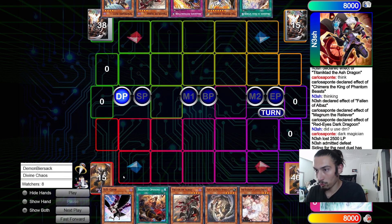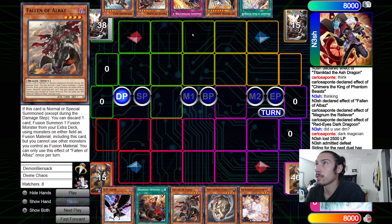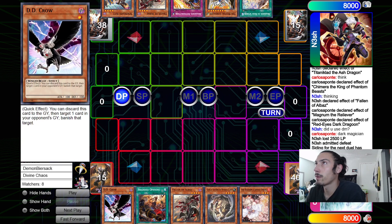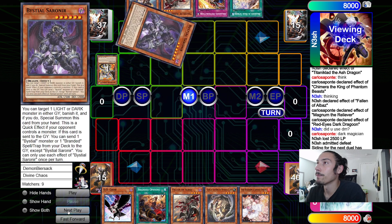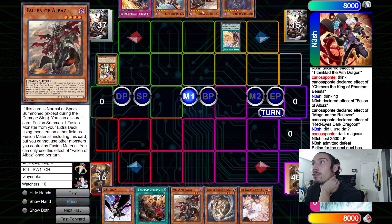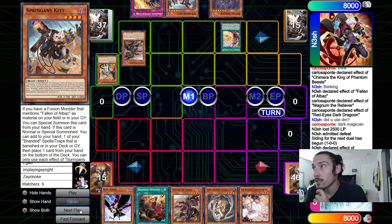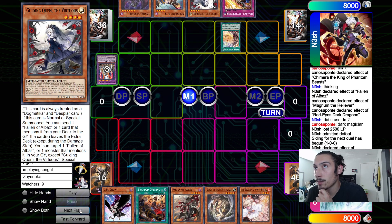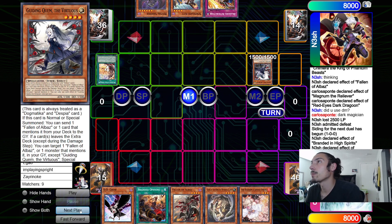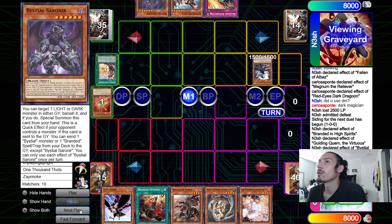Going into game number two - we're gonna see Carlos open up DD Crow, Albaz, Gazelle, Ash Blossom - pretty good. Opponent opens up Spriggan's Kit, Albaz, Retribution, Bestial Belly-On, High Spirits - that's not great. Going Belly-On for Sorenir. Opening the trap is mid, opening this is also mid, but it works. High Spirits - discarding Albaz, dumps Titanic Clad, searches Quem.